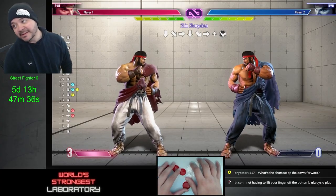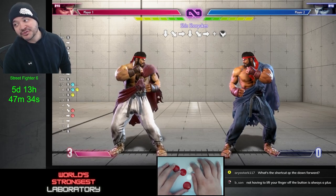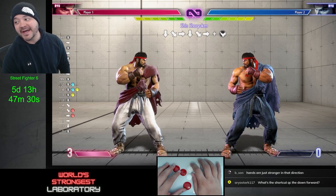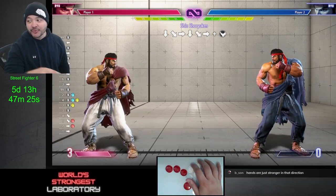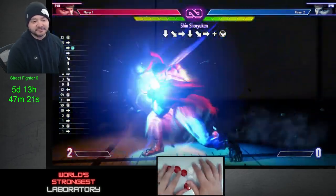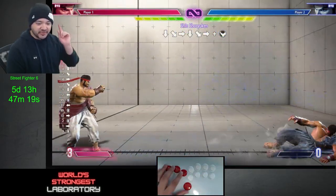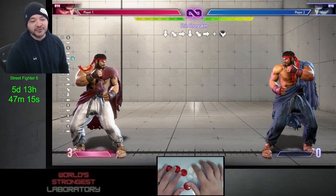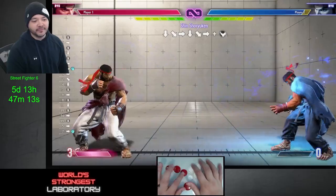So in this game, you can do supers without one of the diagonals. Usually to do a super, it's quarter circle forward twice — like this. In Street Fighter VI, you can omit one of those diagonals. So you can do forward, down, fireball quicker.